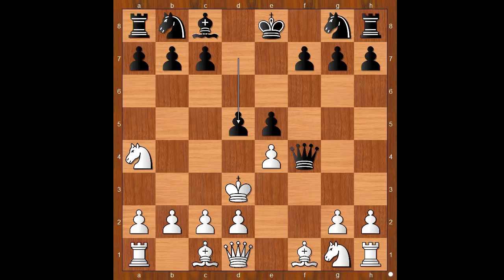In the original Immortal Draw game, white played king to c3 — you can find that game in the description below the video. But in this game, the player with the white pieces played queen to f3, offering to trade queens. Indeed, if the queens are exchanged then white would win.